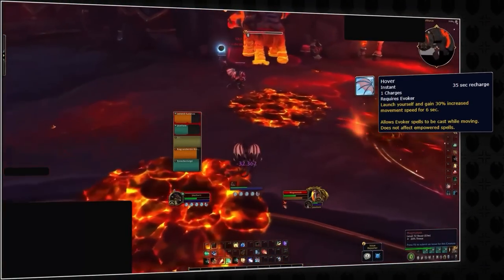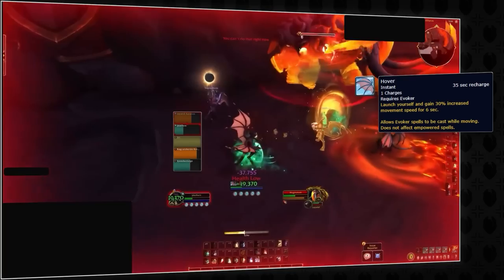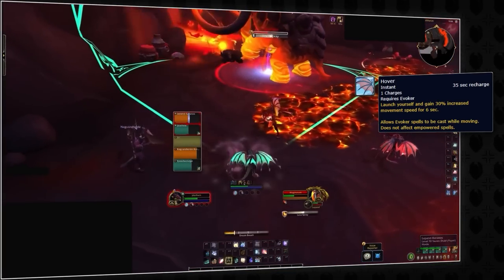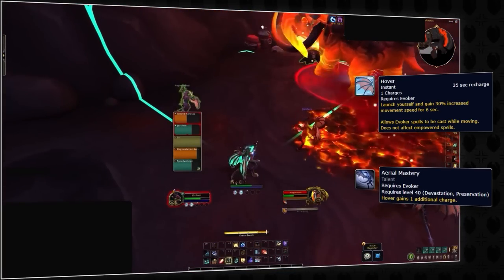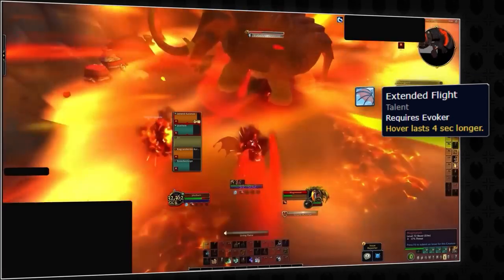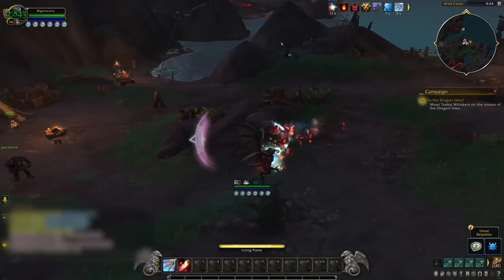Hover is a big part of their toolkit. They will be a really mobile healer, able to cast while moving thanks to this spell. This ability gets even more powerful when you take Aerial Mastery, giving Hover a second charge. And with the talent Extended Flight, Hover will last an additional 4 seconds.